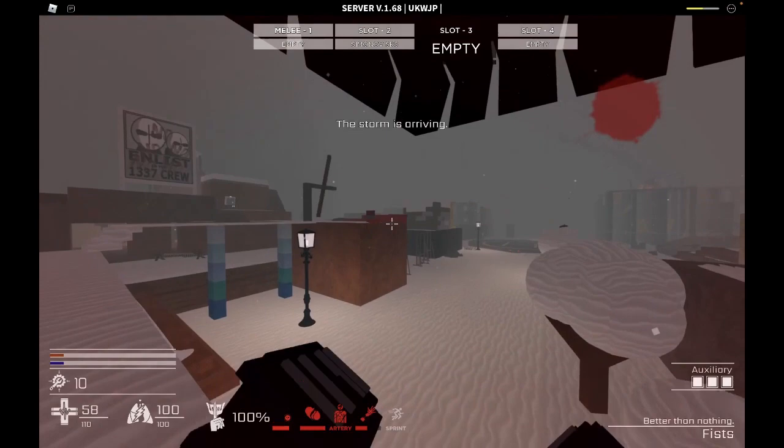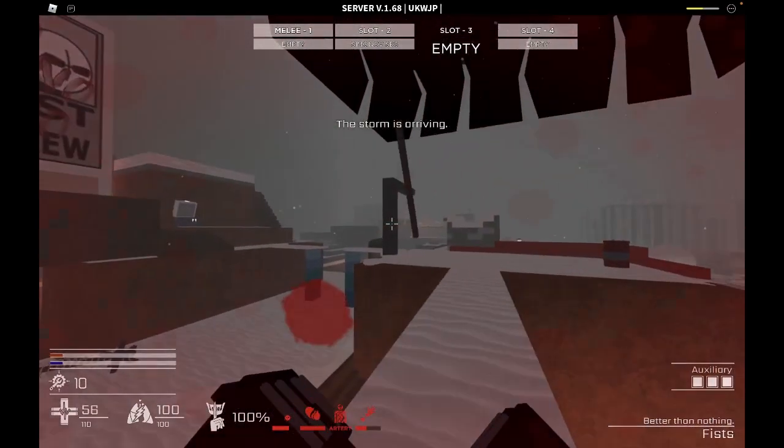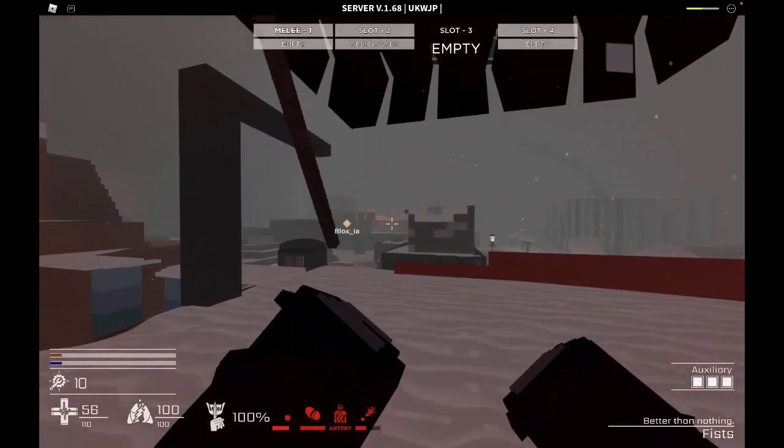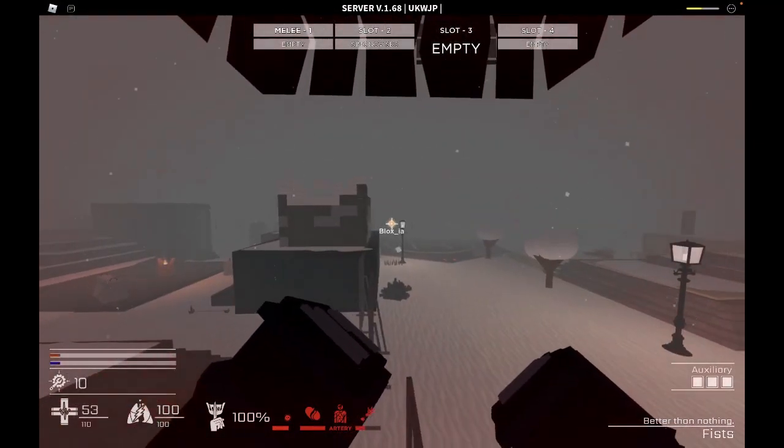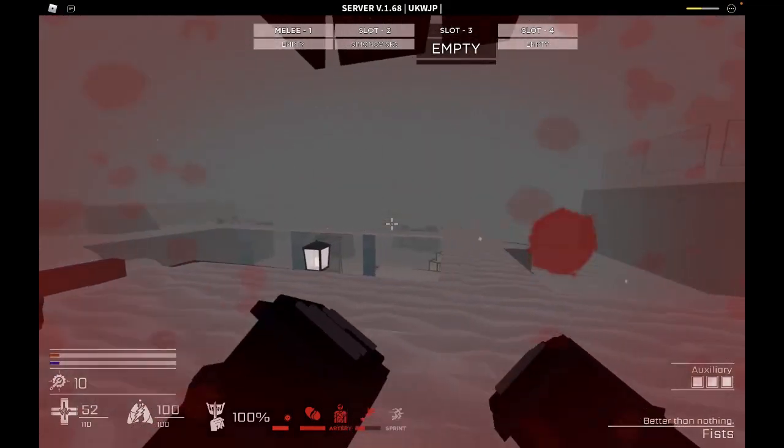The third spot it could spawn near is the castle — basically in between the castle and the outpost, kind of in the middle, or maybe just kind of near it, like over there or over here.